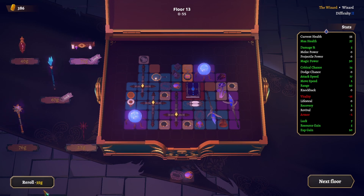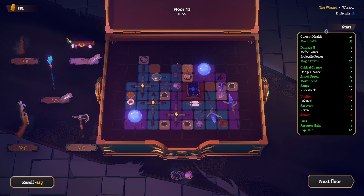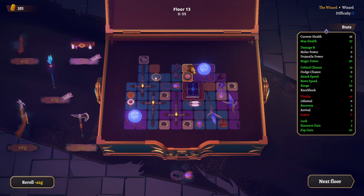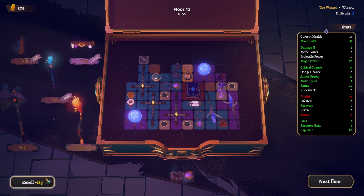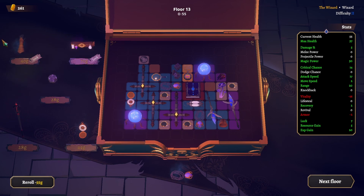Let's reroll. Now we want this — crit chance and attack speed. Attack speed is a bit low. I think we will be pretty strong if we had more attack speed. Lock that in. I'm giving up the ice wand here — now we got this guy from attack speed and crit chance. Six attack speed, 12 and 5.